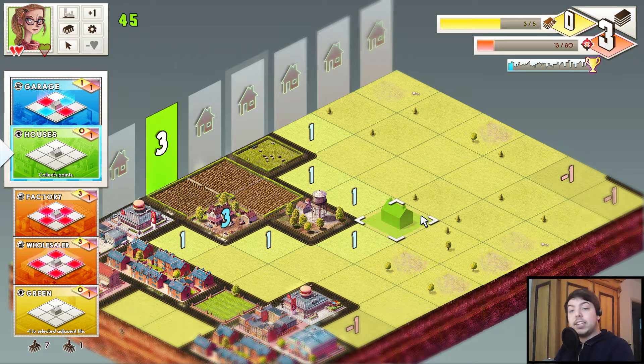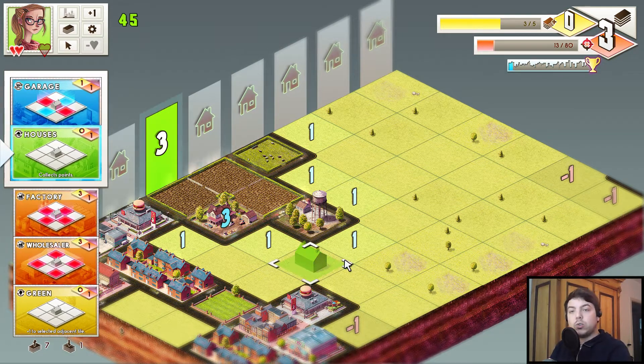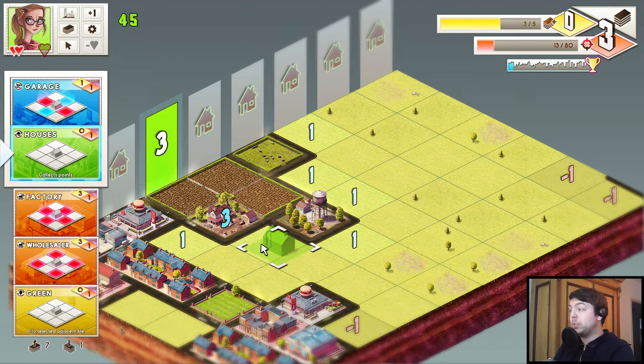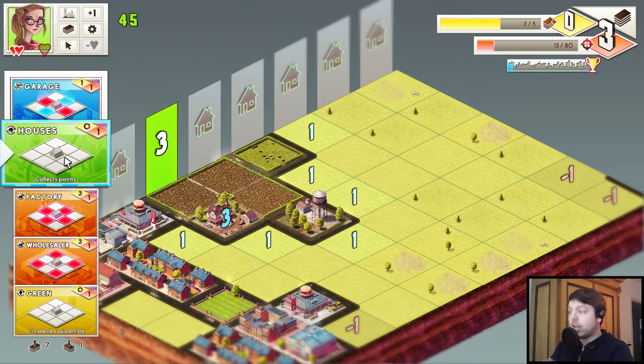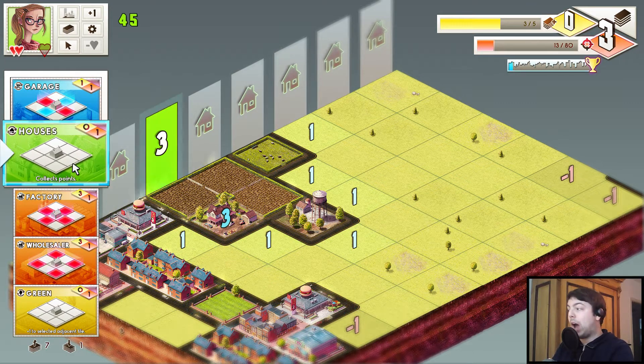So it's about building a city and it's a card game. We build a city by playing cards. Every card is a building — you see the cards on the left here. The goal is to have people living in our city, which means we need houses because people live in houses, and make them happy by having nice surroundings for them. So houses collect points.